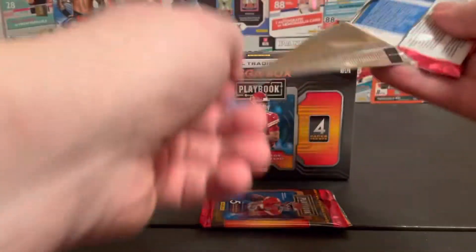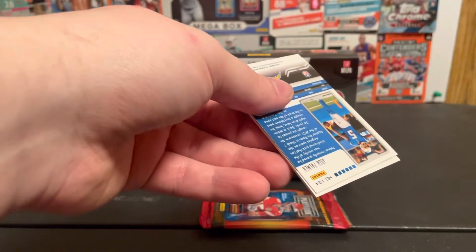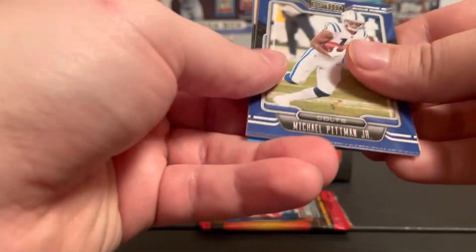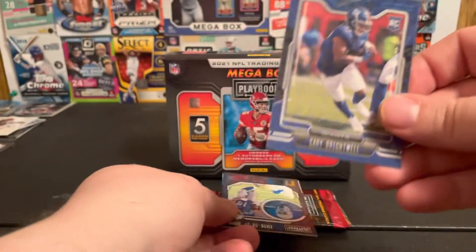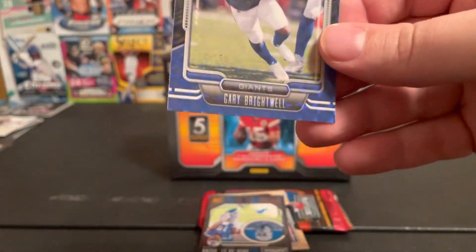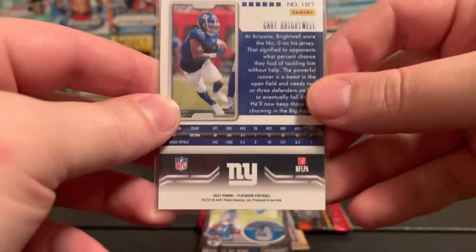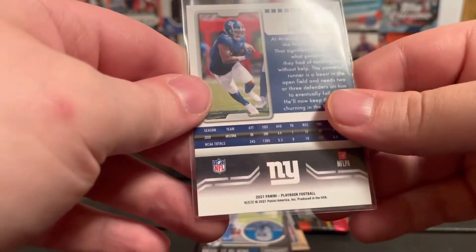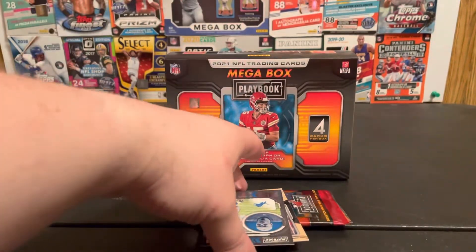So our hit was an Adam Thielen jersey card — a Blitz. Michael Pittman was pretty nice. I don't know what parallel this is, but it's Gary Brightwell. Let's sleeve it up. I have no idea what this is called, but it looks pretty sweet.